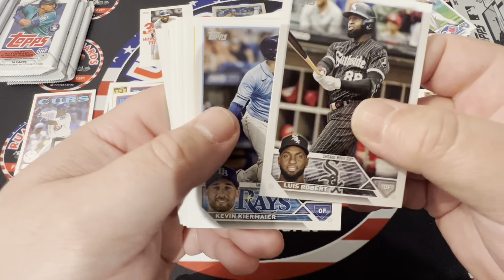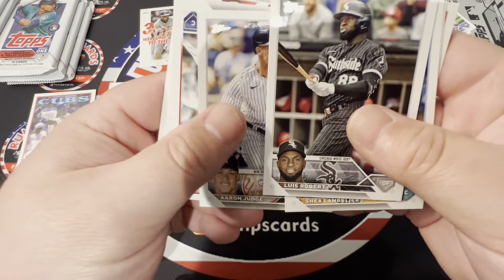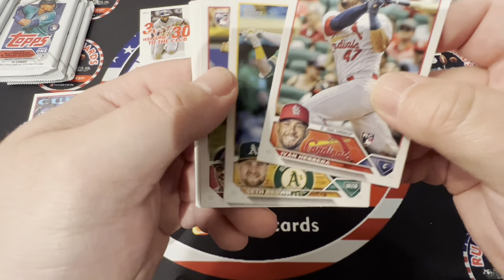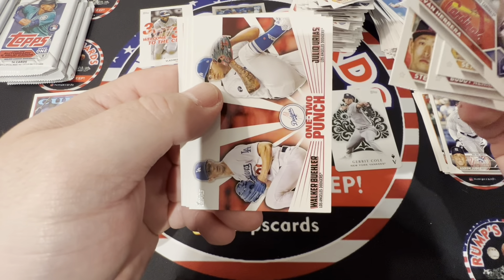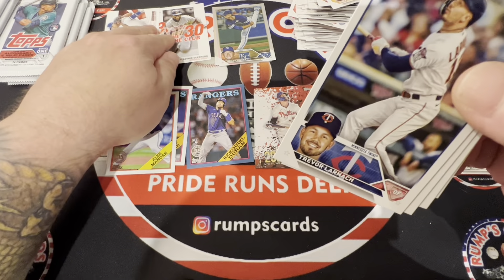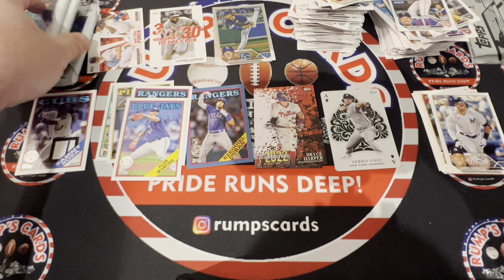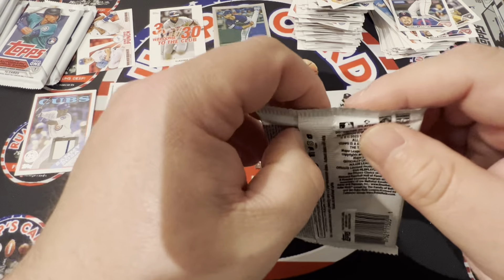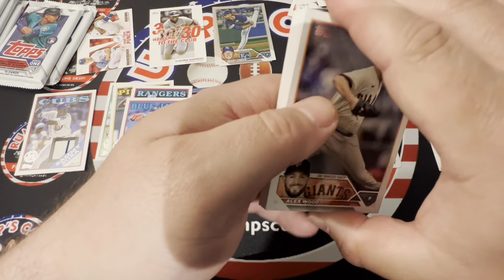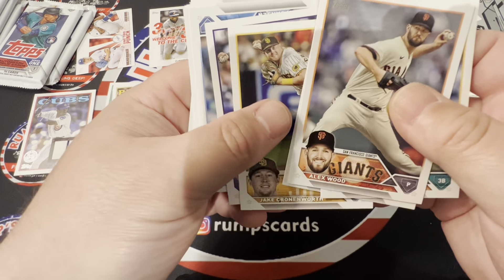For all the people that have stayed this far, greatly appreciate it. Luis, Chris Robert, Mullins, Aaron Judge — Mr. AL MVP — Ivan Herrera, Seth Brown, Kennedy, Steven Kwan. Then you got One-Two Punch, Walker Buehler, Buxton, Ramirez. Now we're just hoping to find anything numbered. Alex Wood — we already got a relic — Pavin Smith, Cronenworth.